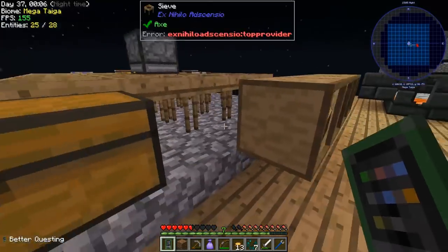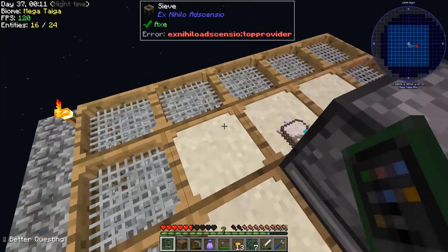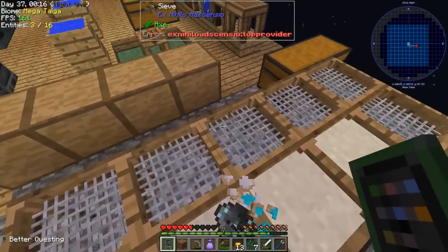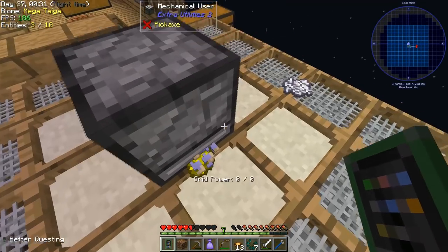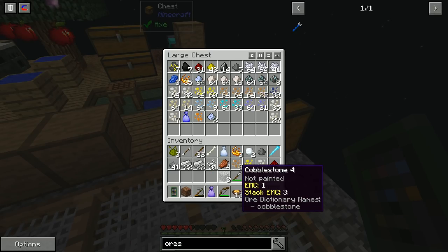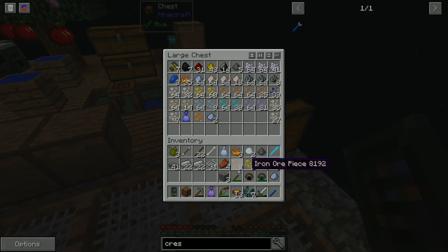Next episode we'll work on automating the production of sand, gravel, and dust, and automating the pickup of all these sifted items through hoppers as shown at the beginning. That's it for today's episode of Project Ozone Light. If you enjoyed the video be sure to like it, leave a comment below, subscribe if you're new, and I'll see you next time.